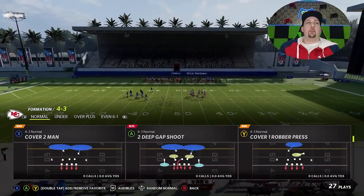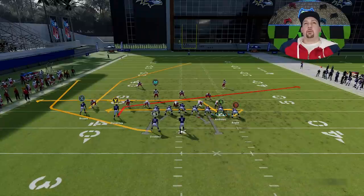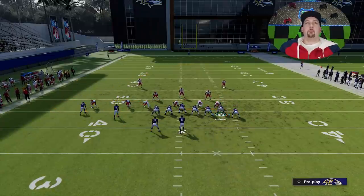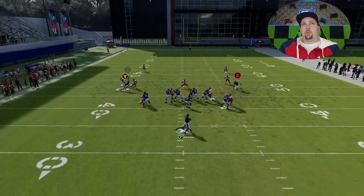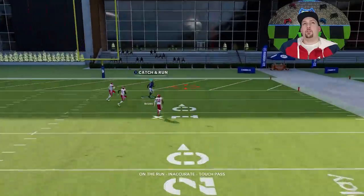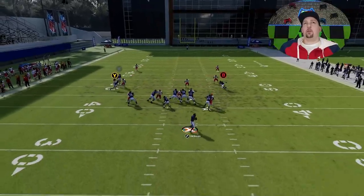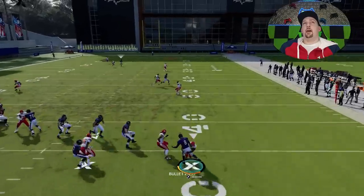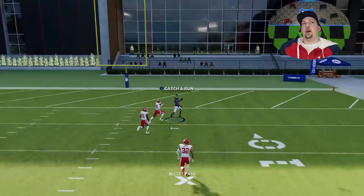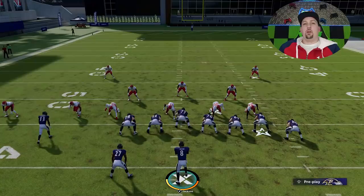We're going to run that again with Cover 2 man this time — this is going to be the exact same result. We don't really have to do any motions. We can leave it just like this and you'll see how the X route gets open the exact same way. The motion on Cover 2 is not that important. As you can see, he pretty much just gets inside of that jam. It's going to have that one big touchdown effect regardless. The X route will have success getting over the top nine times out of ten if you have a good enough receiver, and it might actually be better in man because a lot of times they can run into one another.